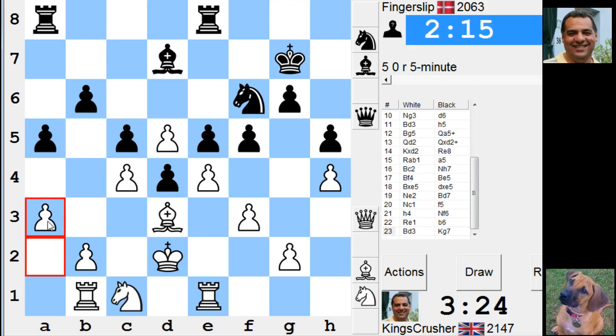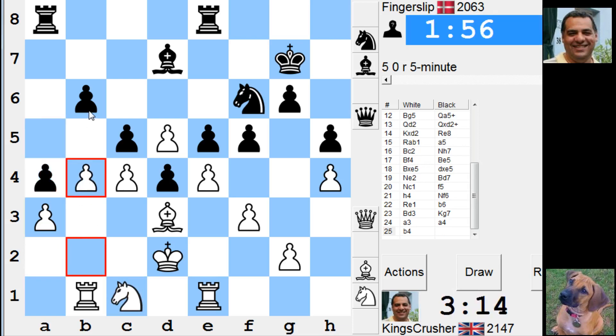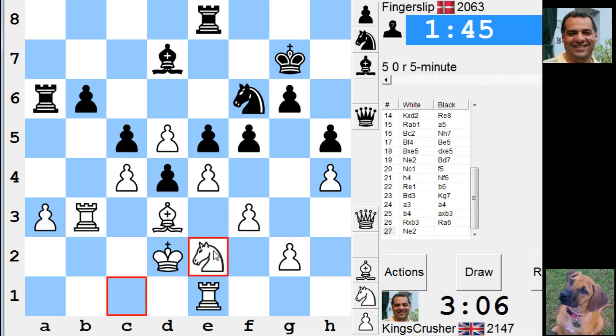I'm going to leave the Bishop there supporting e4 and change the plan. Where's the Knight? Go for b4 instead. Maybe Knight here to here to try and resolve this tension — I can resolve that tension and then b4 later with preparation. Although b3 here is tasty surely, or b4. So b6 against that weakness. I can get away with this because Bishop supporting e4, try and double on b6.